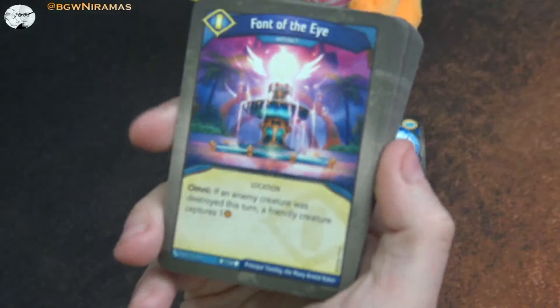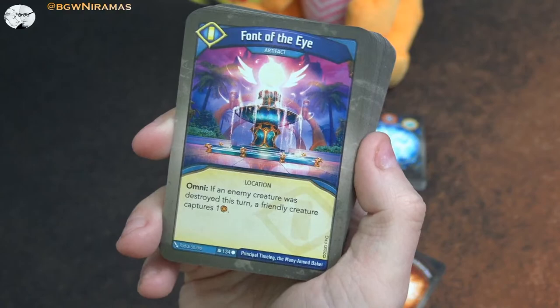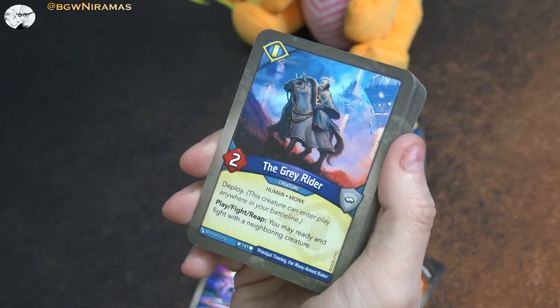The new artifact in Sanctum - Font of the Eye - has the omni effect: if an enemy creature was destroyed this turn, a friendly creature captures one. It almost sounds like something from old Brobnar. I like that it's omni. And the Gray Rider is an old one - two power, deploy. Play, fight, or reap: you may ready and fight with a neighboring creature. Could be good.